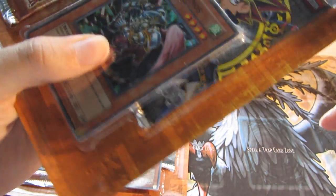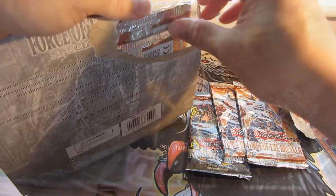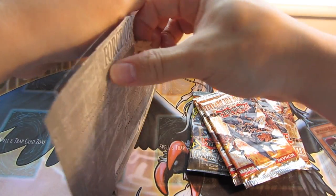Now for the tough part, which is getting the cards out of the blisters. It shouldn't be that hard with the scissors, hopefully. So that's two packs out and one more to go, plus the promo card.